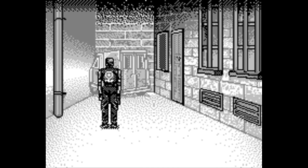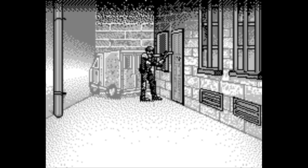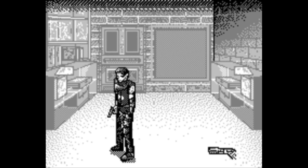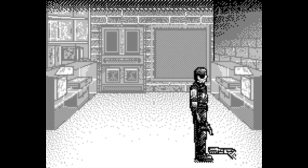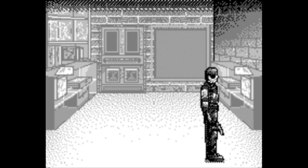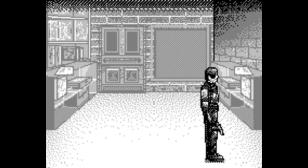We approach the iconic Kendo gun shop. Once inside, there is no sign of Kendo, but there is a shotgun on the floor. So I make my way over to it, pick it up, and add it to my inventory. I then figure out what button accesses the inventory and mess around with it for a little bit.